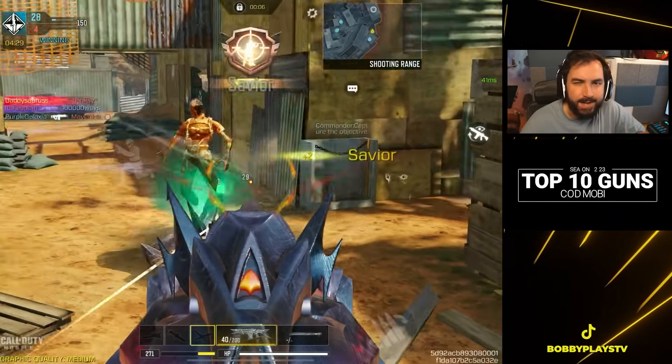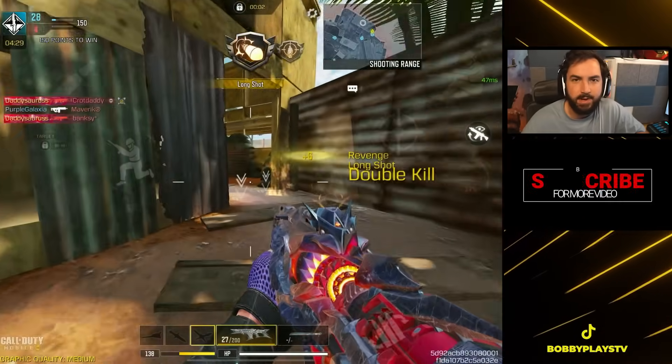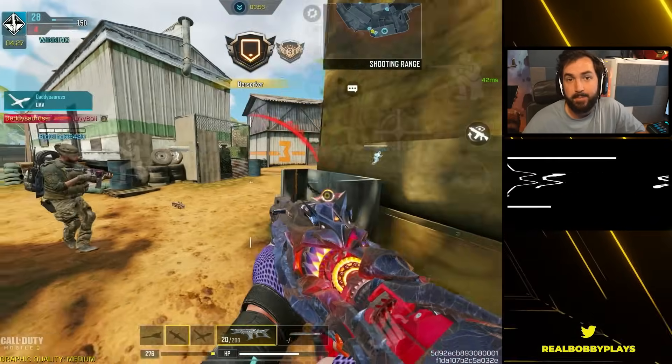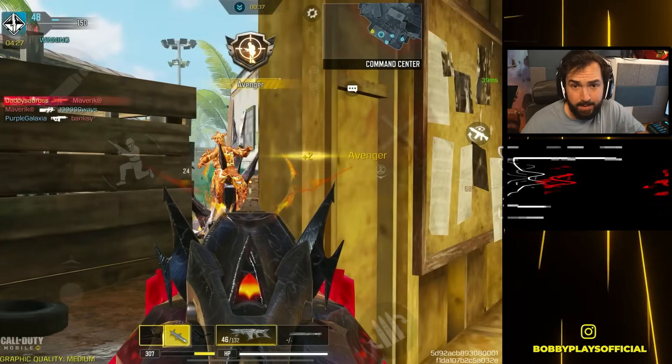At number four we've got the Kilo 141. With the buff this gun got a few seasons ago it does have a slightly increased chance of three-shotting compared to previously. But it's not quite as consistent as the LK24 and doesn't have the same range capabilities, so even though it has a faster rate of fire there are a couple things that hold it back from being a true AR. On top of that it's not nearly as good unless you have the mythic version of the weapon.